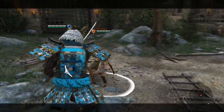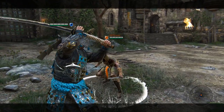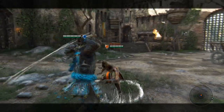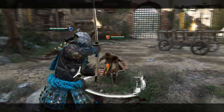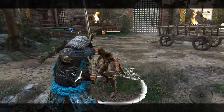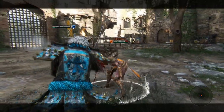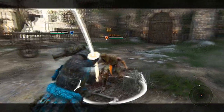If you land that guard break, what are your options? You still have the uninterruptible side heavy cancel. So you can do that — dash cancel, then side heavy, and repeat. Or you can faint it instead.